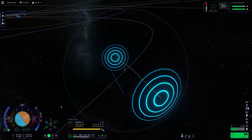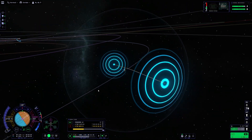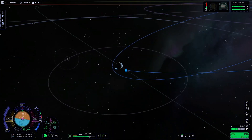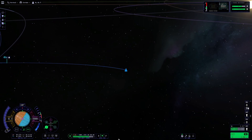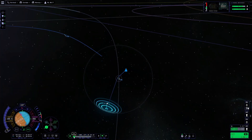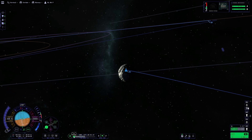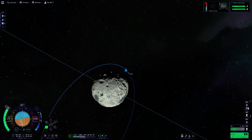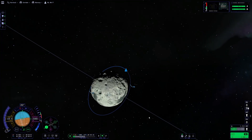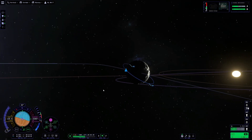Now that we have the majority of our burn done, we can hop over and focus on Minmus again to do that last little bit of adjustment, and then warp out to our encounter. We'll warp down to our periapsis and then position ourselves retrograde and start burning for circularization around Minmus.